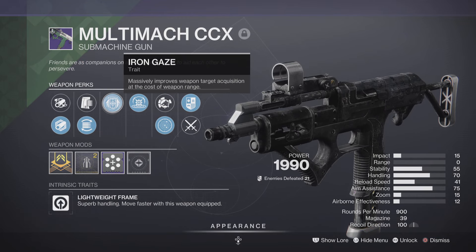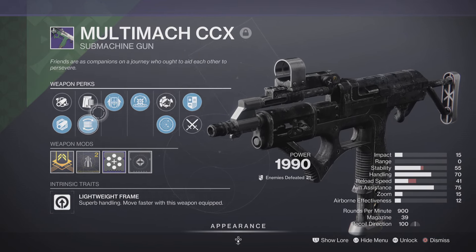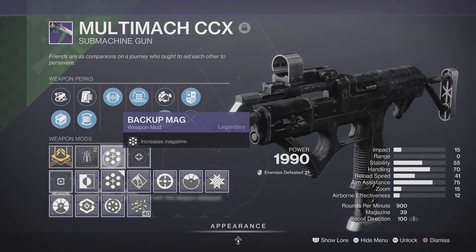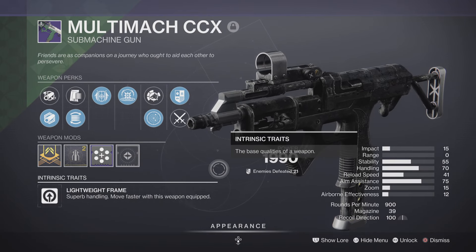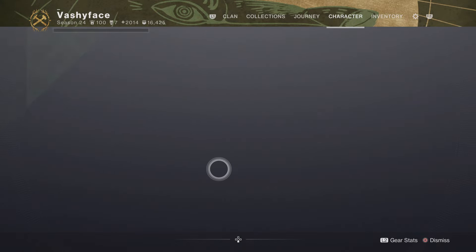Apparently it's a roll that you can get with some iron gaze and the polygonal rifling on it. It still got range — the bullets don't literally just drip off the gun and fall on the ground.